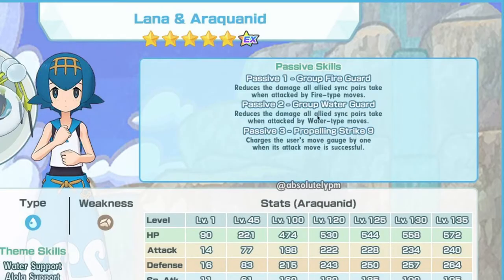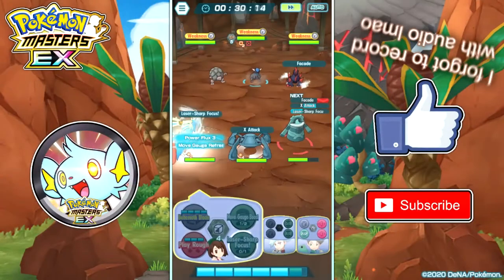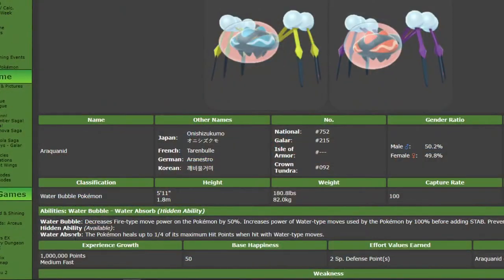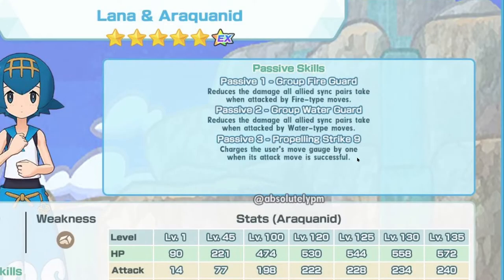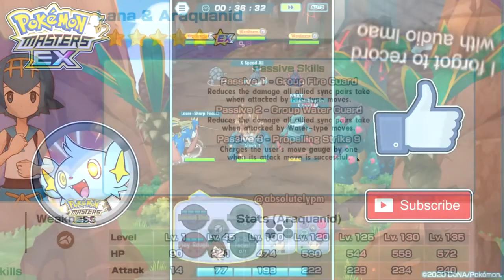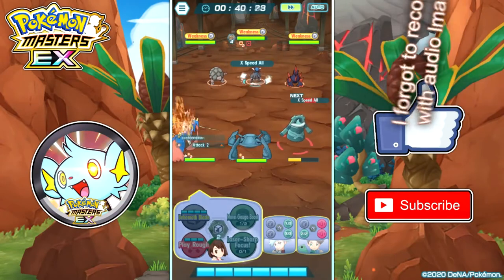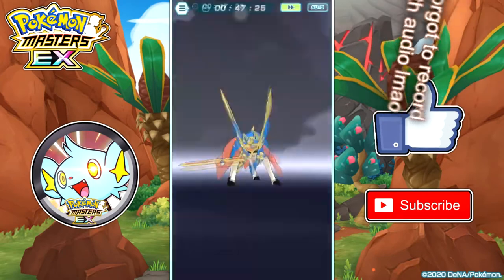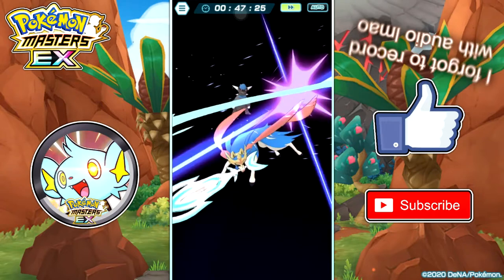For her passives, Passive 1 and Passive 2 are Group Fire Guard and Group Water Guard. It's actually a reference to Araquanid's ability and hidden ability from the main games — Water Bubble and Water Absorb. Water Bubble decreases fire power by 50% and heals 1/5 of maximum HP when hit by a water move. So Group Fire Guard and Group Water Guard cause your entire team to take less damage from fire and water type moves. If you're facing an opponent that uses fire or water type moves, Lana can be great — it gives the entire team immunity to those types.